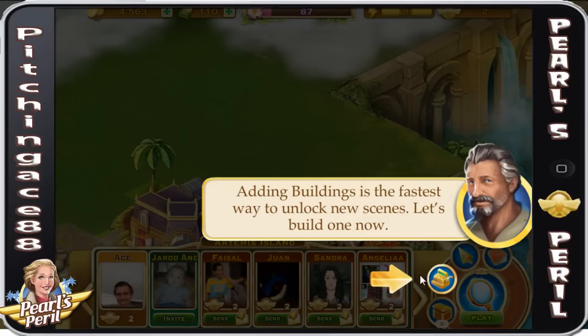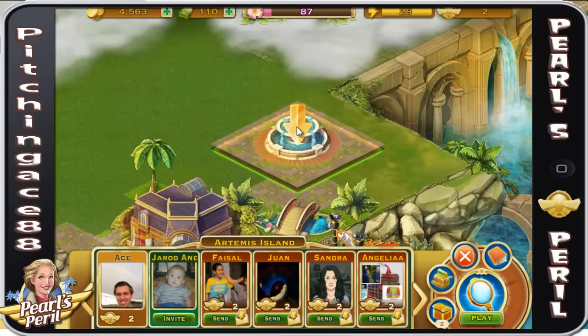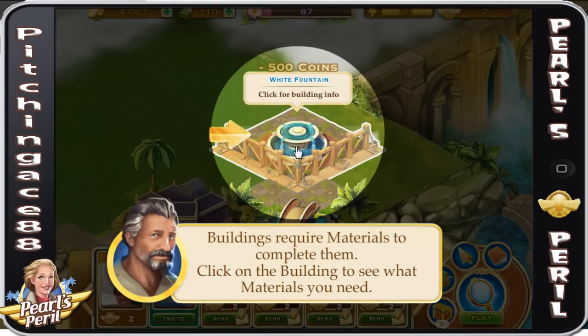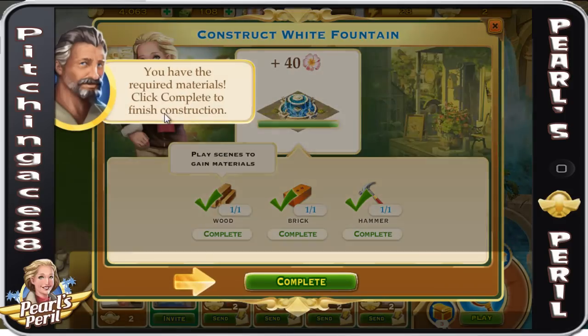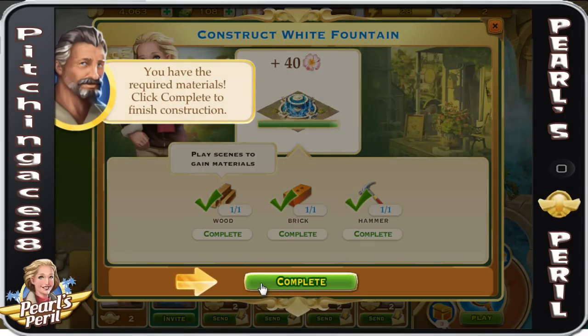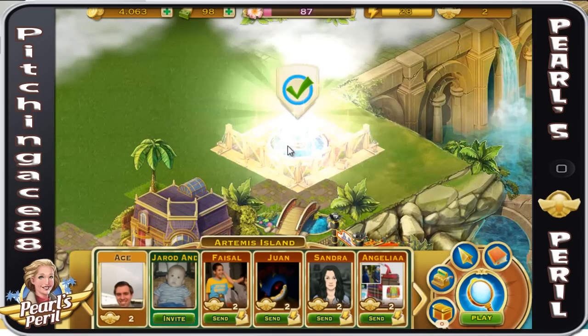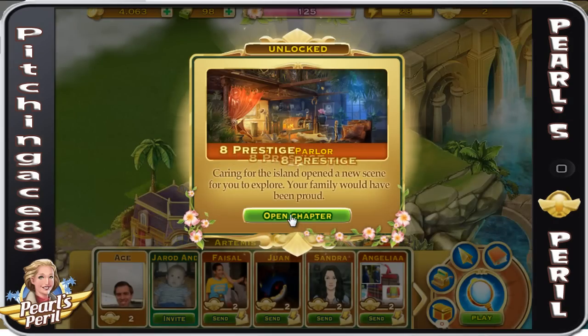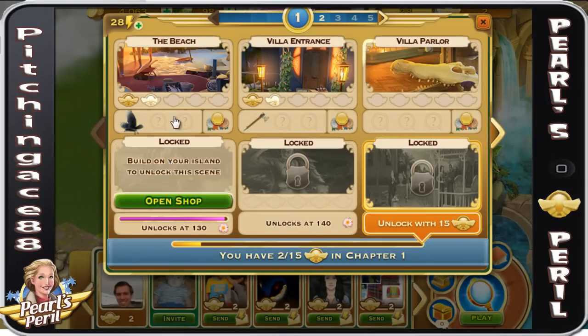Adding buildings is the fastest way to unlock new scenes — let's build one now. Buildings require materials, so we need some wood. The way you find wood is by playing more scenes. For right now we're going to do this really quickly — you have the required materials, so hit complete. Time to motivate the construction, so we can speed this up and open up this chapter.